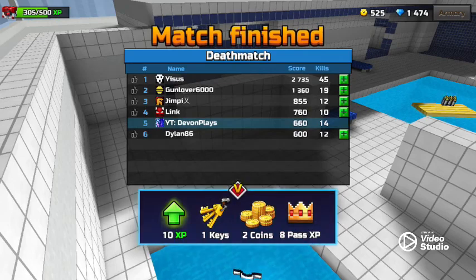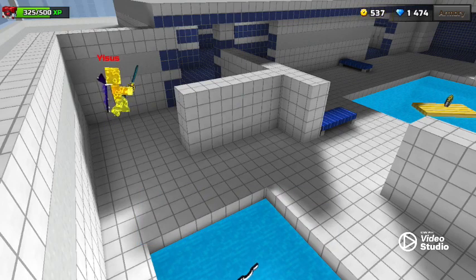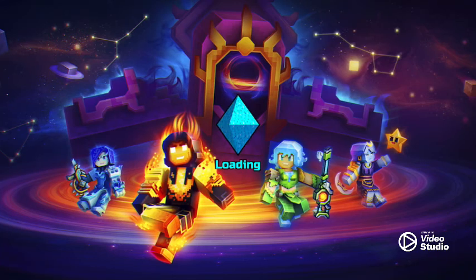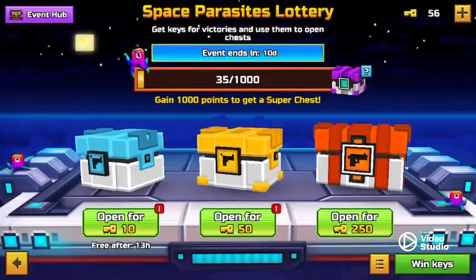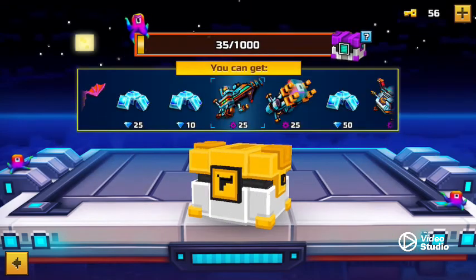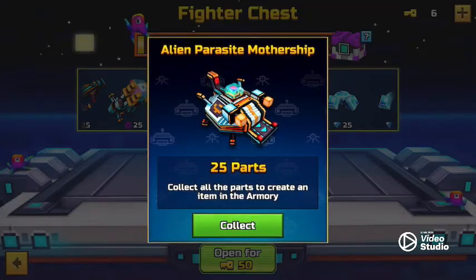You know what that means? I get to open my fighter's chest. I opened one and didn't get that good of a reward. Also, wipe the non-existent sweat off my phone — actually it's not really non-existent, I can see it right now. Let's open our fighter chest and see what we get.